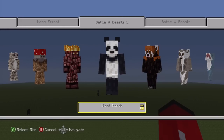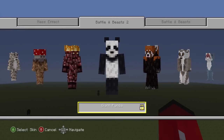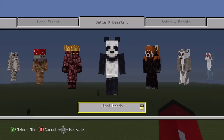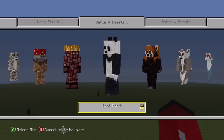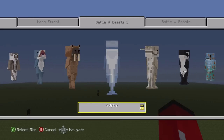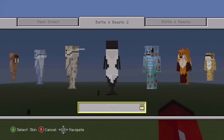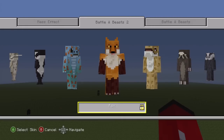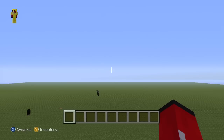Hey, what's up YouTube! In this video I'm going to be showing you how to make another Minecraft skin statue. This time it's going to be the giant panda skin from the Battle and Beasts 2 skin pack that was released on the Xbox 360. This was actually a request, and I'm pretty happy about it because I've been flicking through the skin pack and there's some really cool designs. I'm particularly fond of the fox one.